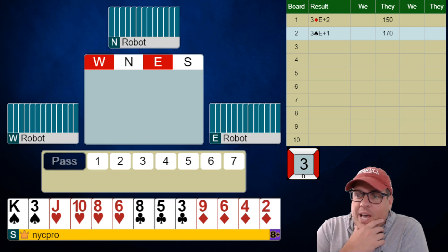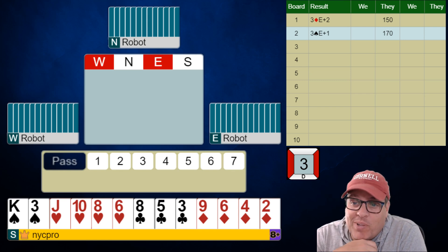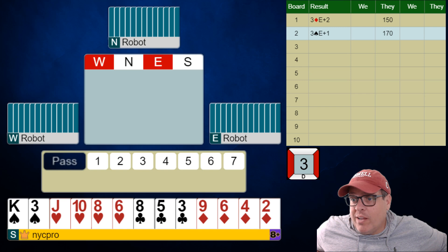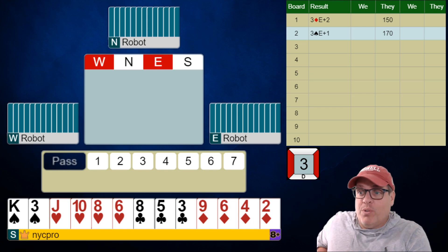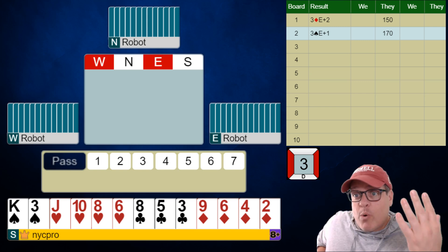Welcome back to another day of challenging the robots. We're playing a match point challenge, and based on the hand you're looking at, we are not playing a best hand tournament — we are playing in a normal bridge tournament. This was such a huge success last week that I wanted to continue it. It's a cool idea because we get to see real bridge decisions as opposed to declarer play slash best hand decisions, so it's a little more realistic.